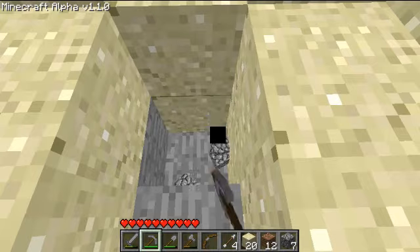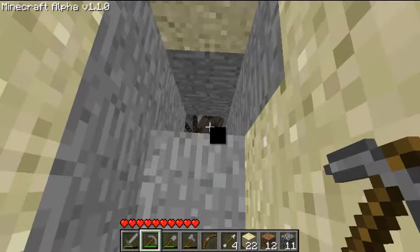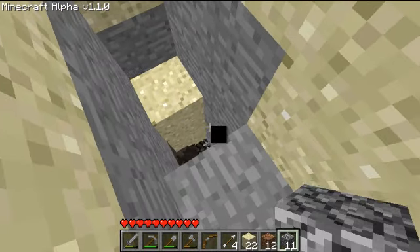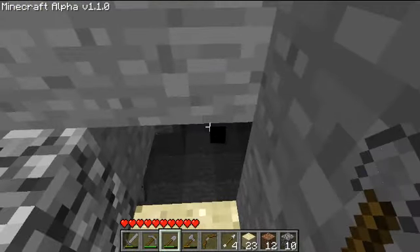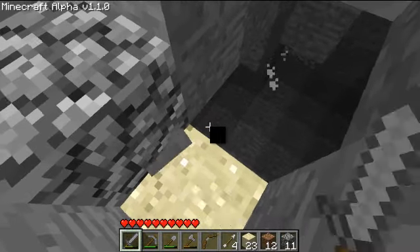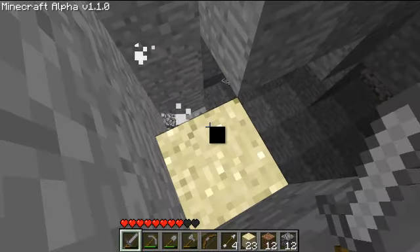Yeah, I remember earlier in a previous video I mentioned that there might be like an underground cave near the water. I found it. You never want to build directly below you, because then you might fall down into a cave like that. So you're going to want to build like that. He's going crazy - see if I can kill his skeleton somehow. I killed him.